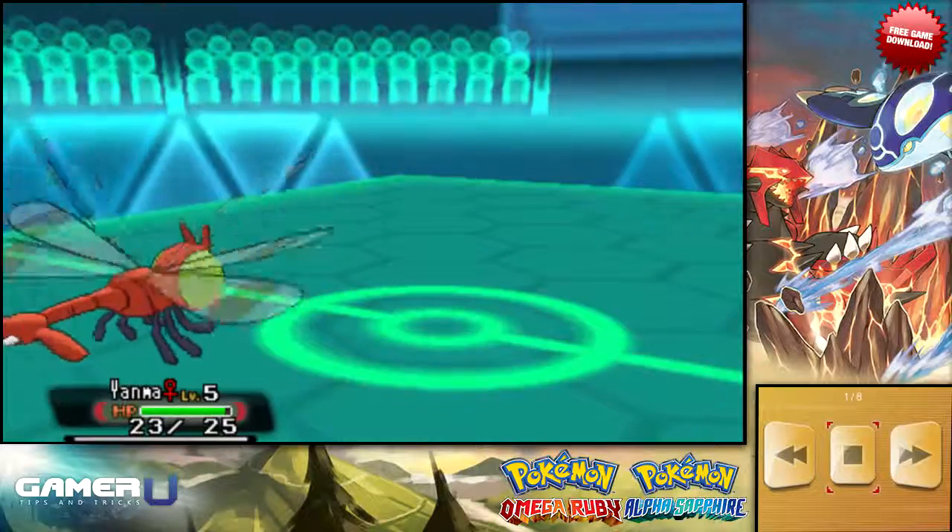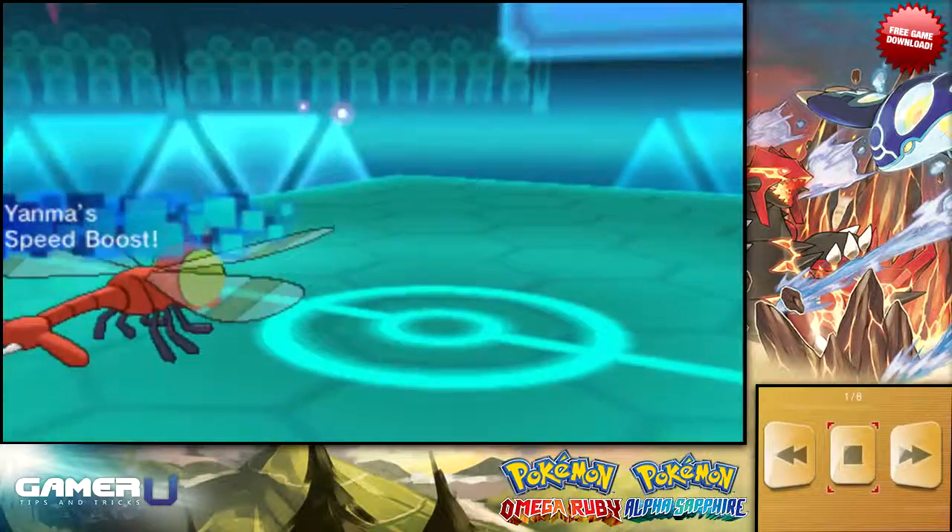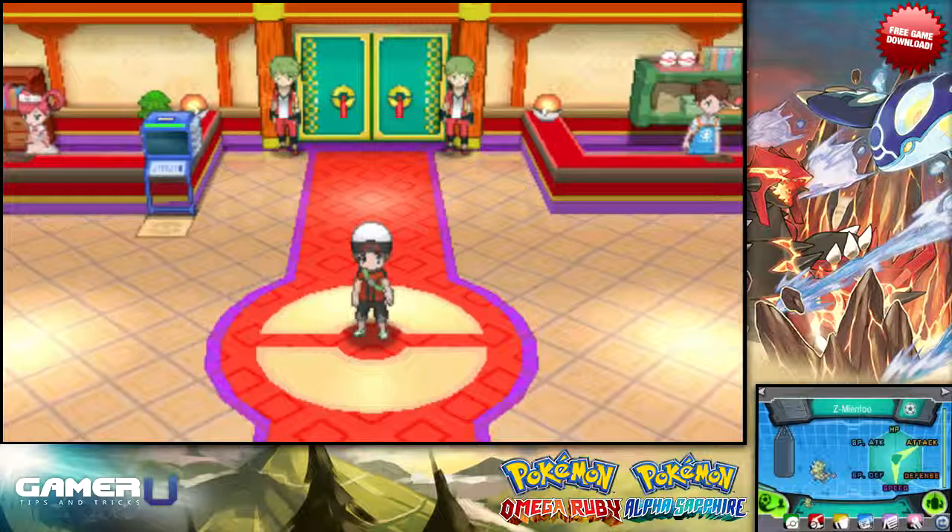The biggest difference between Little Cup and the average Wi-Fi competition is the way that effort values make a difference. On the screen you can see a level 5 Mienfoo that's fully invested in Attack and Speed, and here you can see a Mienfoo that has a lot of, but not full, investment in Attack and Speed and a small amount of Defense.